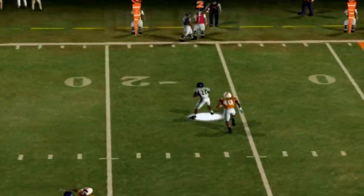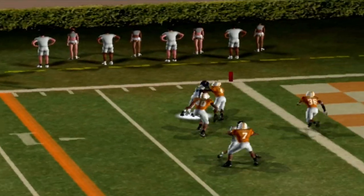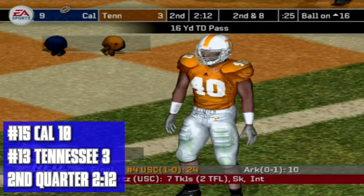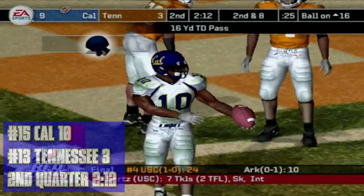Studio update from Cal at Tennessee: Joey Ube throws the swing pass, Marshawn Lynch stiff-arms a defender, and gets into the end zone for the touchdown as the Bears take a 10-3 lead with two minutes left in the second quarter.